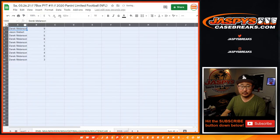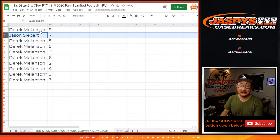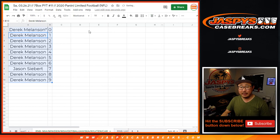All right, so Derek has all the numbers except for 7. Jason has number 7 — lucky 7. Let's sort this by number right here. In a separate video it will be limited football. We'll see you for that at JazpisCaseBreaks.com.